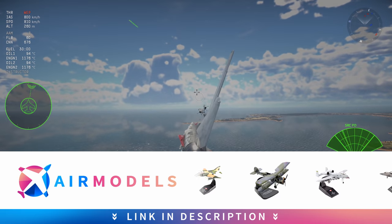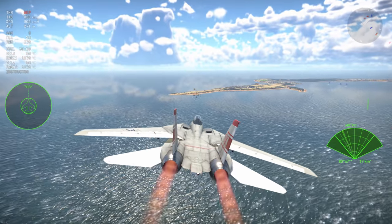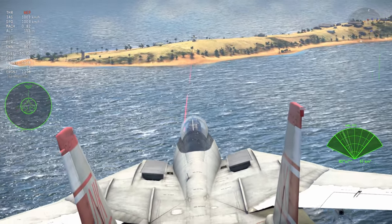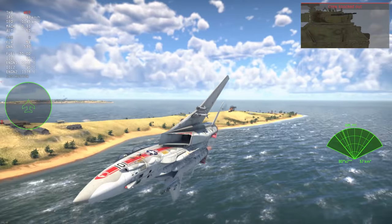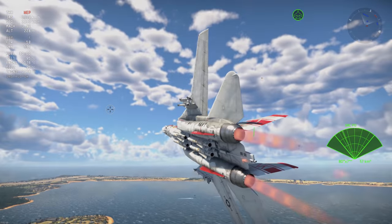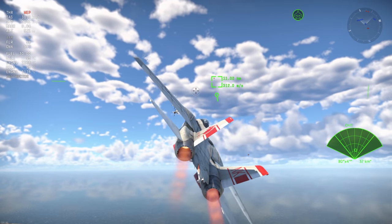The F-14 in War Thunder currently comes with a fairly interesting amount of missiles. You can pack eight, and these eight can come in the form of AIM-54s, AIM-9Hs, and of course the AIM-7Fs. The selection of missiles here is really interesting and that's the thing I really want to hone in on today.